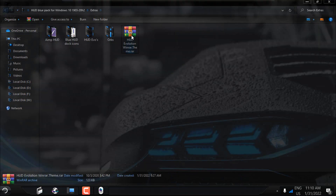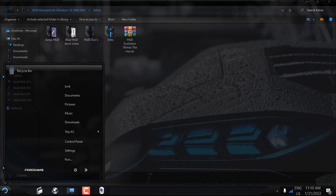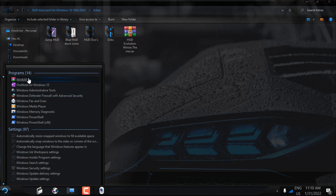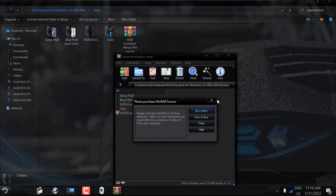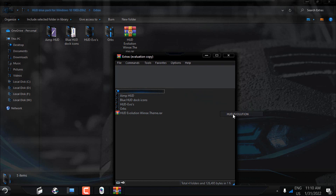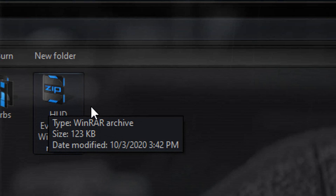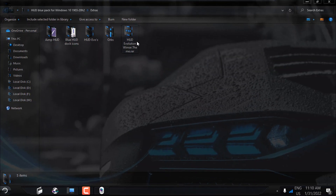The last step in the Extras folder is the WinRAR theme. I will open it and click Yes to install. If I open WinRAR and go to Options, then Themes, I can select 'HUD Evolution'. The theme has been selected, and now each archive zip file in WinRAR will display this custom icon — which looks really great.